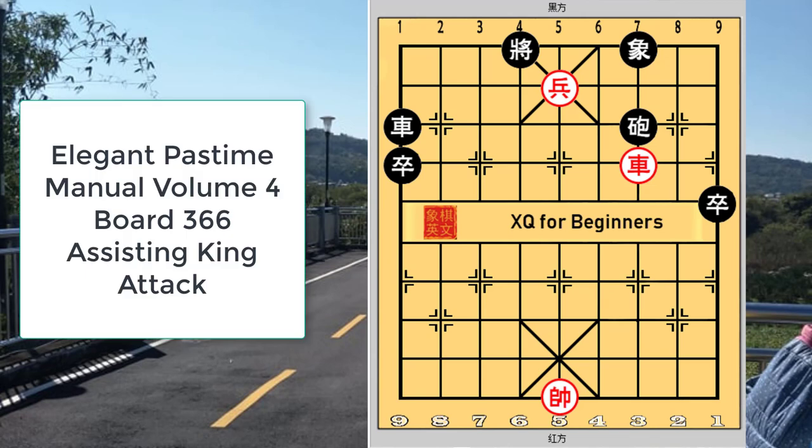This example is also from the elegant pastime manual volume 4, board 366. It is one of the finest examples of this way of attacking. In this situation, the red pawn has already commanded the central file and the black king was cornered. Red would now have to find a way to get his chariot to be placed at one of several key squares for a checkmate. The puzzle was slightly flawed or inefficient, but let us go through the example.